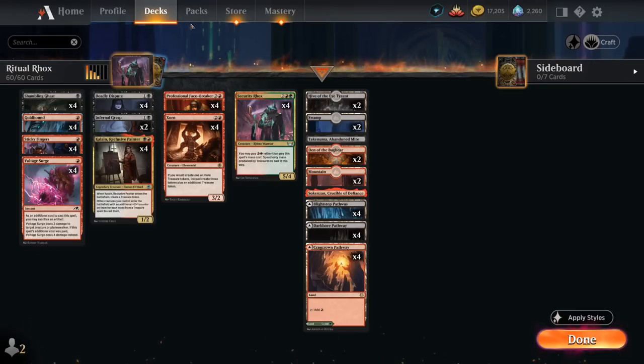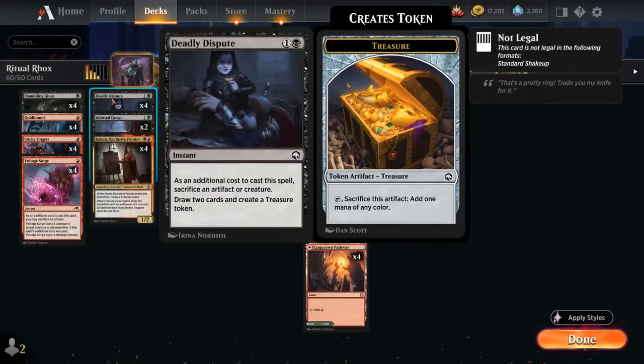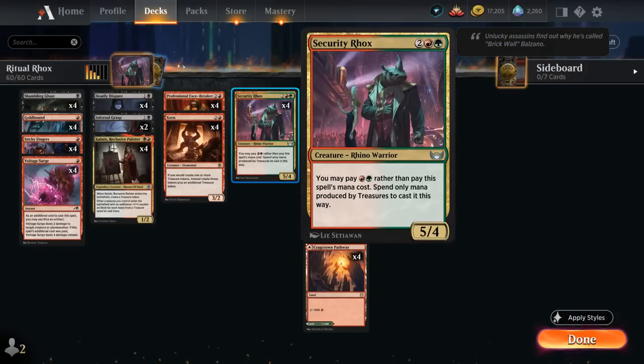The first method is pretty familiar: Turn 1 Shambling Ghast, sacrifice it to Deadly Dispute, make 2 treasures, and play a turn 2 Security Rocks.